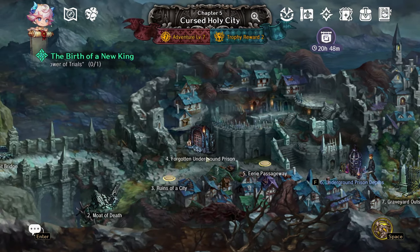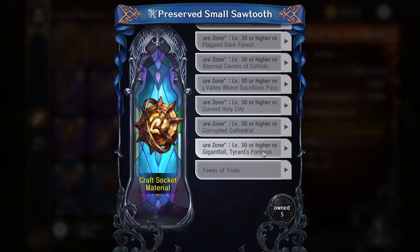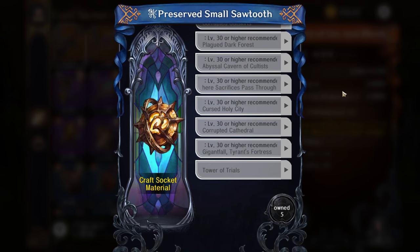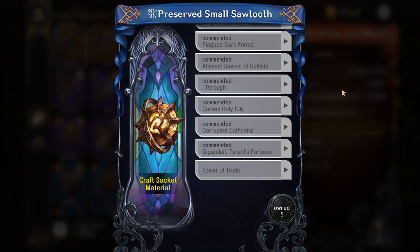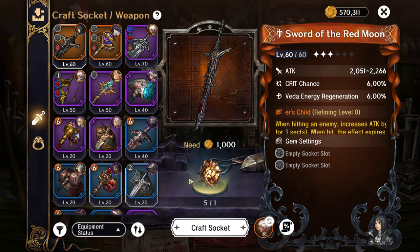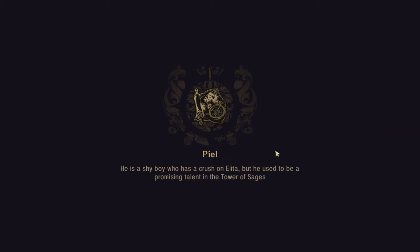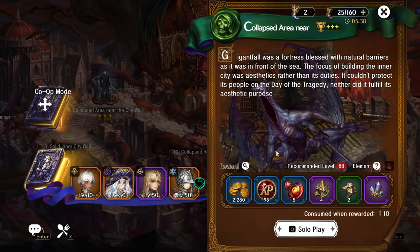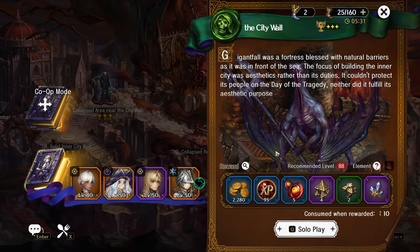Gem slots are scarce. They look like they come in abundance when you start playing and reach chapter seven, but you quickly realize that's not the case. You should start saving these because they don't drop that often. Let's click this and see what stage it brings us — it brought us to stage nine, same as the sage scrolls.